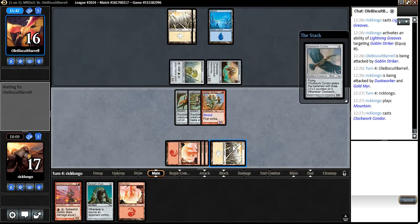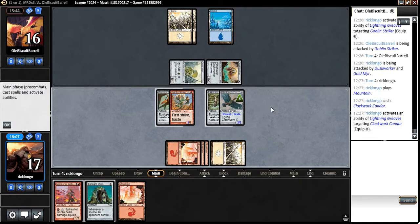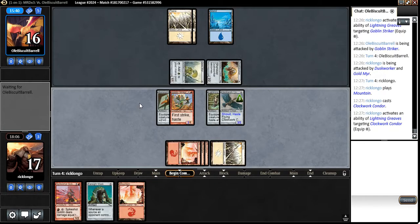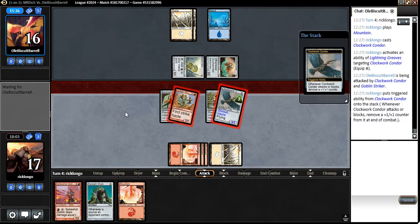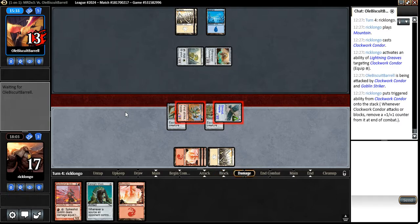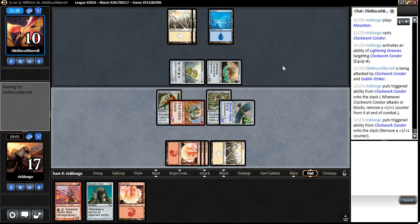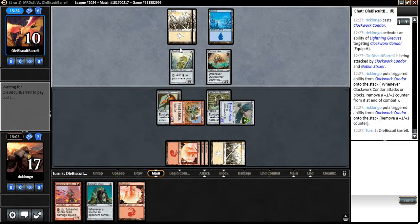Let's cast the Condor here, equip it with Greaves, and attack. He may have a Blinding Beam to tap both my guys, but he's taking a bunch of damage — going down to 10. It's creature or player, by the way, I gotta remember that.